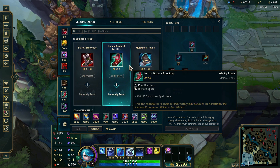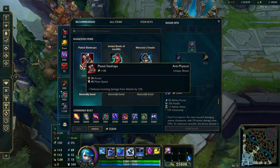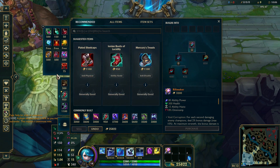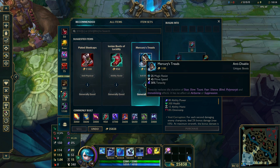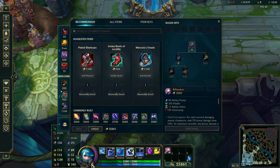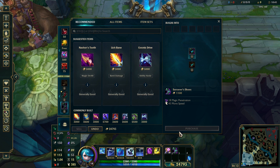For your boots, you have three options. Either one of the tanky boots — mostly if you are going to use that Grasp page I would definitely pick one of those. I usually prefer Mercury's Treads since it grants tenacity, and being CC'd is terrible for every champion but especially for Gwen who relies on healing. The third option is Sorcerer's Shoes — Magic Pen is great, and if your team is already AD-heavy, it is a great option.